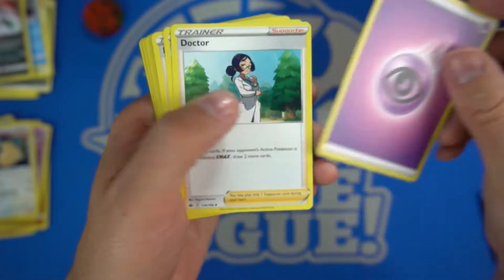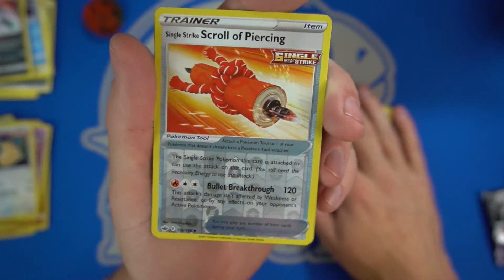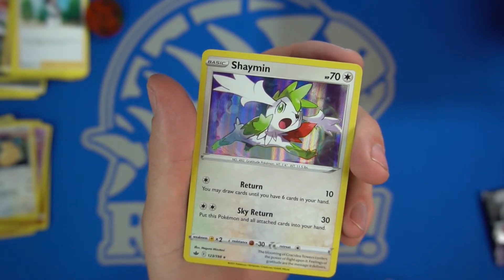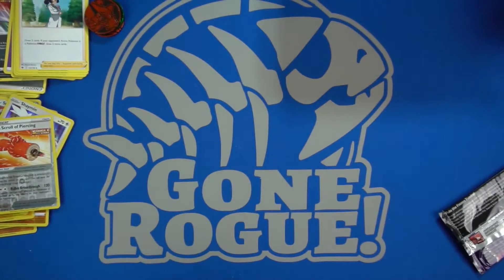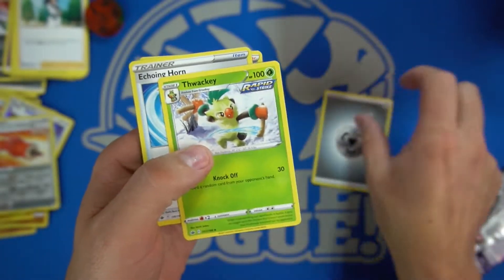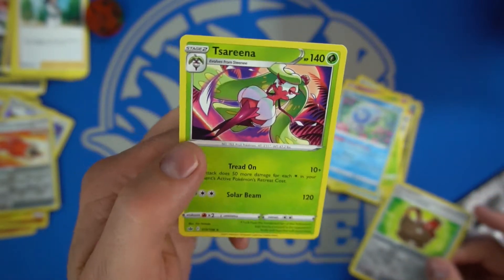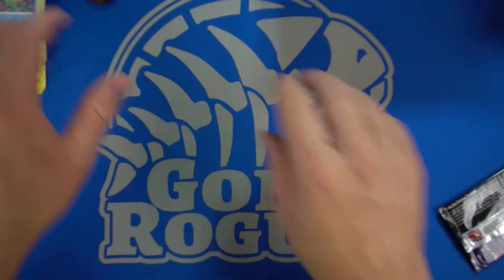First pack: we have the Psychic energy and the Scroll of Piercing. Then we have the Shaymin — is that a dog, an elk? I really need to learn about this Pokemon stuff before I misidentify something and get cancelled. On to the next: we get the Metal energy, right on to the Chestplate, and Serena is just the rare. That's the first one that hasn't been foily in that slot.